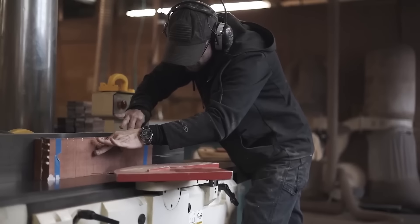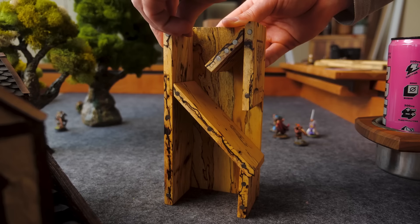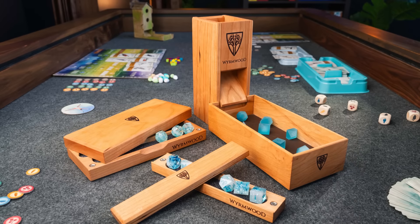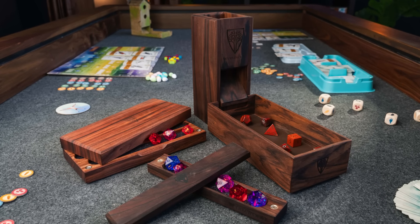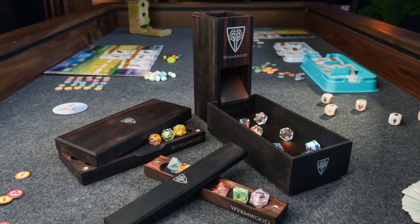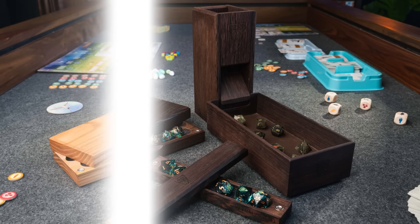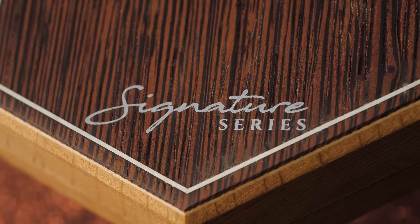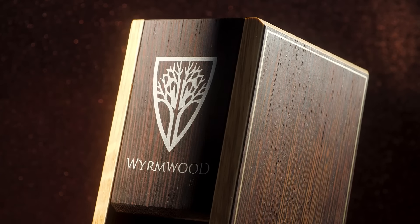This would not be a Wormwood campaign if we didn't have what we were known for: heirloom-quality woodworking. In this campaign we are offering all of our most popular dice accessories in not just our core eight woods, but an additional eight limited-edition woods: cherry, black walnut, caduac, black poisonwood, Bolivian rosewood, spalted timber, purple heart, macassar ebony, bocote, zero coat, canary wood, wenge, eastern elm, and zebrawood. Plus our signature series with contrasting woods, genuine silver stringing, and precious metal accents.